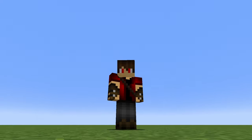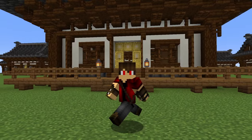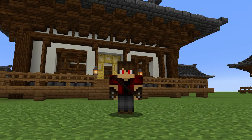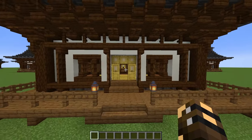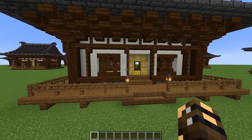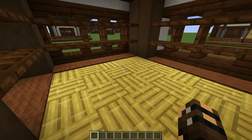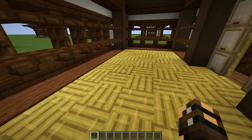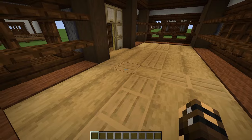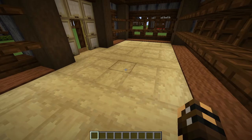Remember at the start of the video when I said there were 27 different designs? There's actually 81 — I just didn't want to have to build 81 houses for the intro. So our next choice, which doesn't really affect the outside of the building, just the inside, we're going to choose our floor. Option one is a bamboo floor, option two is an oak floor, and option three is birch.